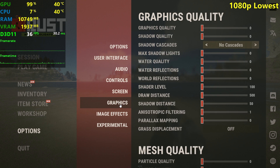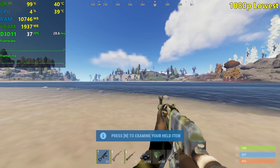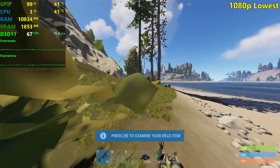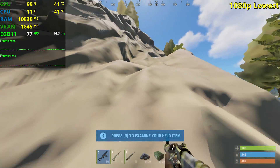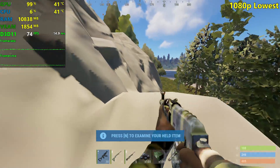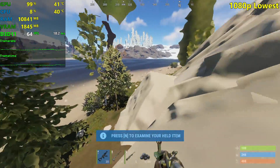I'm going to be testing at 1080p, 900p, and 720p. Starting off with the lowest settings — everything turned down to its minimum, image effects and experimental all turned off. Then I'll probably use some medium settings. We're already seeing pretty decent FPS at 1080p with the lowest settings, which is very nice to see. I was kind of expecting the 1030 to not do as well here at 1080p, but it looks like I was wrong.